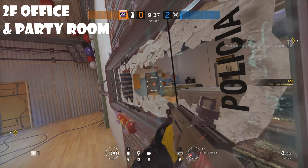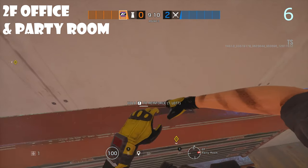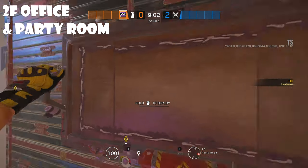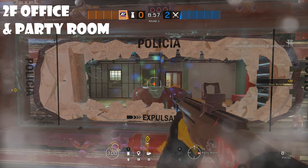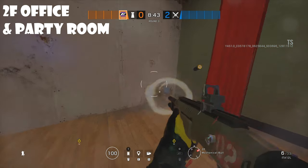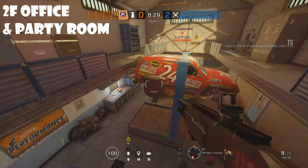Go ahead and reinforce this left wall here, the second wall as well, and then go ahead and reinforce this third wall and put your mirror on top - this way you're able to watch the window and the west side push. You can use your seventh and eighth reinforcements on these two walls if you'd like, or you can shoot out the bottom and cut rotate off from people coming through here.